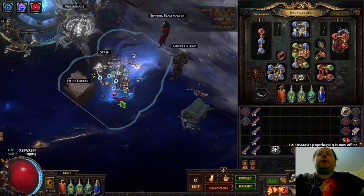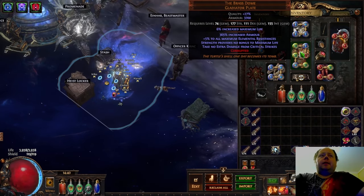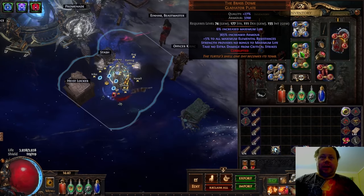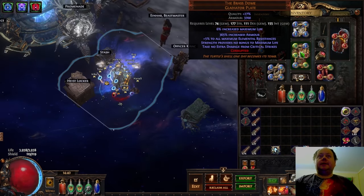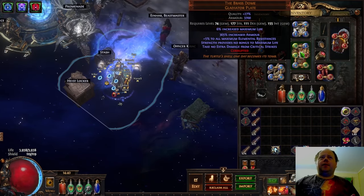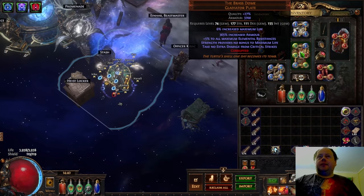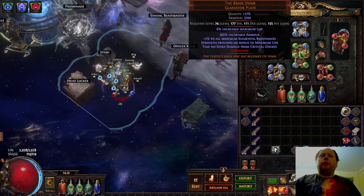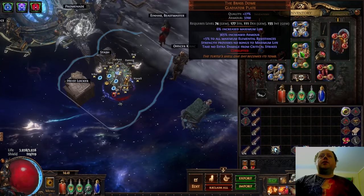In terms of other equipment, the key defensive powerhouse I'm using is the Brass Dome. It's a pure defensive armour — the idea is that it gives you enough defence that you don't need to invest heavily in defence elsewhere. We have 365% increased armour (local) and 5% all max elemental resistances. The roll range is 350 to 400 for the increased armour, but the one that matters is the 5% all max res. Brass Dome is incredible — for a lot of caster builds it's going to be best in slot. For a long period I was trying to use a Crusader Explode chest and that was just a mistake. Brass Dome is the way to go.